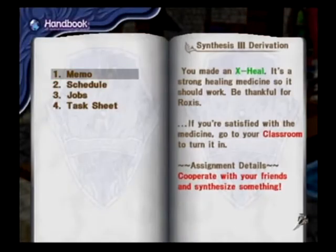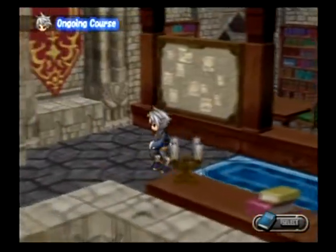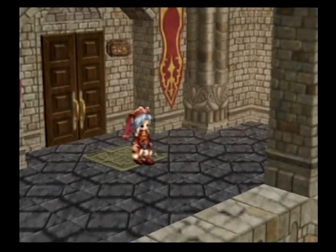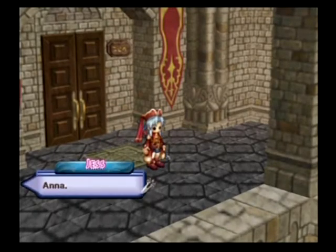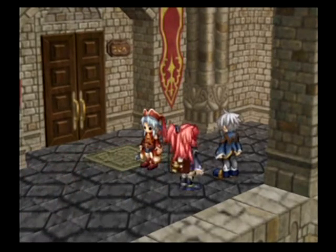We're supposed to actually go to the classroom — whoops, went to the wrong place. Let's take ourselves and get ourselves an A. I don't remember if I actually showed you this extra scene, so I'm going to show it to you again if I have before.